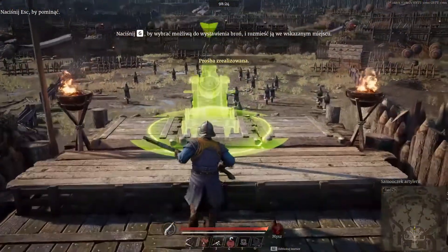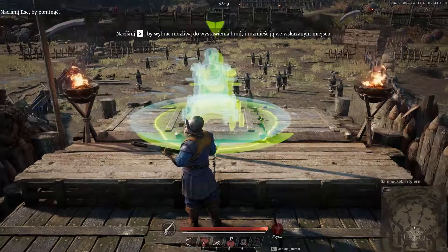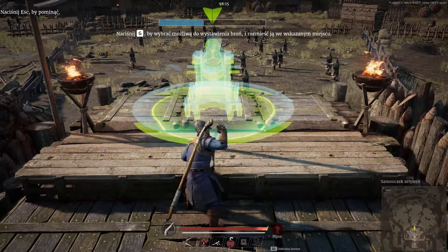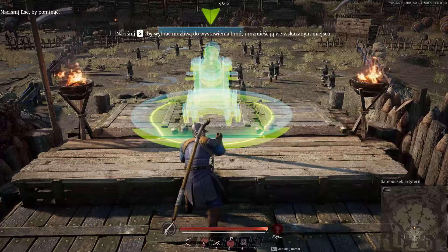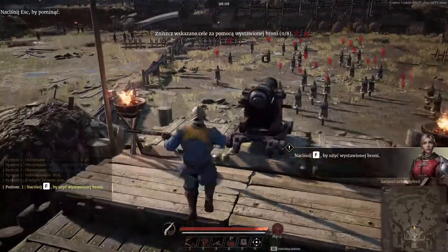Press G to bring up the artillery piece and click the left mouse button to deploy it. Moving or being attacked will interrupt deployment. Move to the home position and press F to use it.